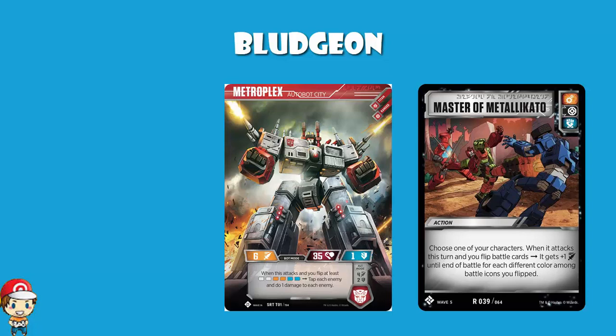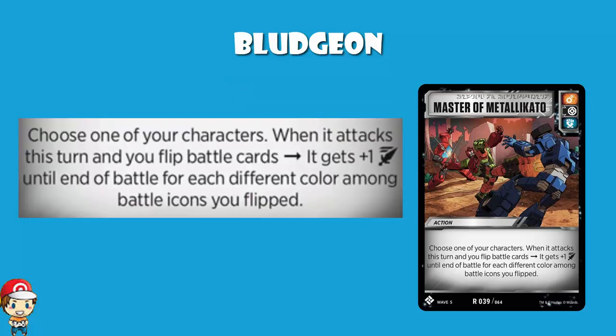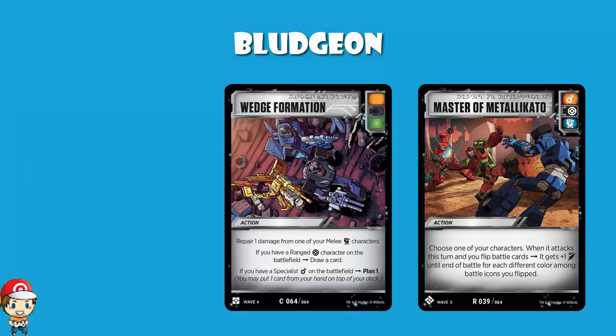Master Metalikato says: choose one of your characters; when it attacks this turn and you flip battle cards, it gets plus one attack until end of battle for each different color among battle icons that you flipped. If you flip one of these, that's plus three attack — that's awesome. Wedge Formation has three different battle icons, which is why it works so well here. Now you've got at least six cards in your deck with three different battle icons that can give you plus three attack.